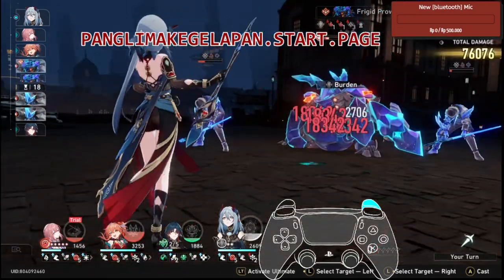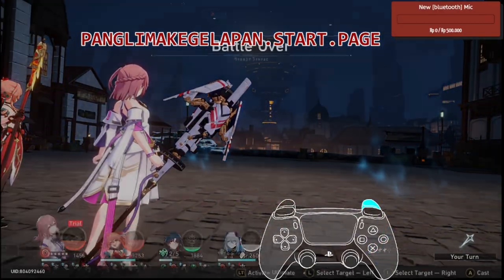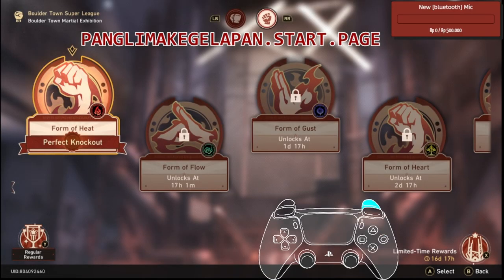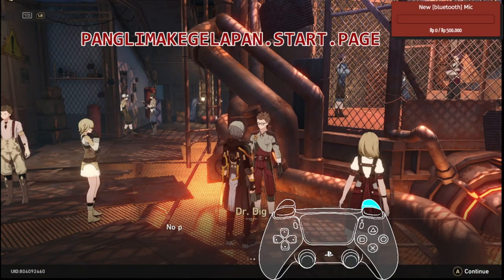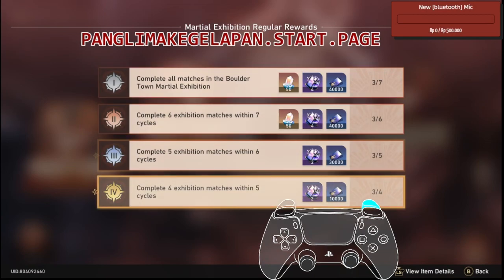There you go — five total cycles! So on day 3 we are finishing it again with five cycles or less. If you don't know, the main reward here is that you need to complete it within five cycles or less. Here we go — this is the third day.